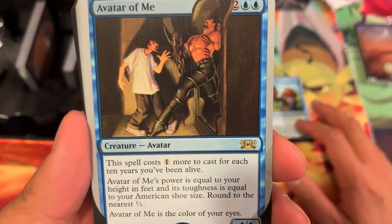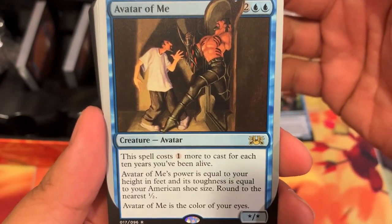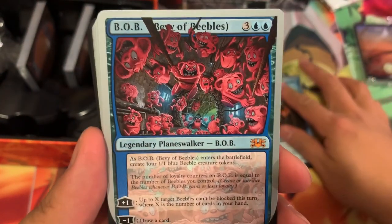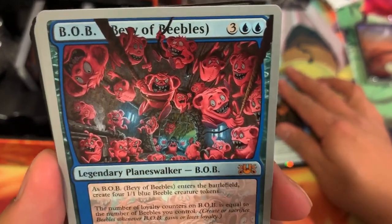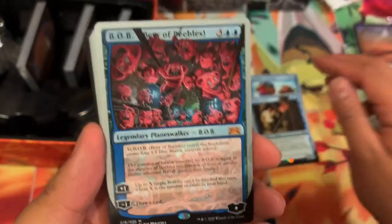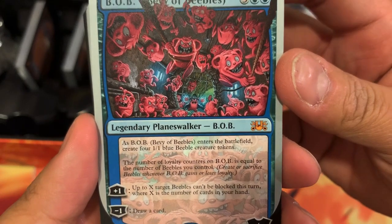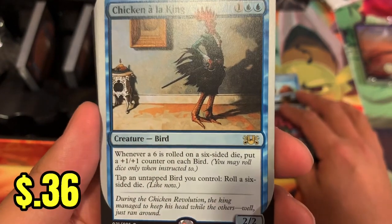Avatar of Me's power is equal to your height in feet and toughness equal to your American shoe size, rounded to the nearest half. Avatar of Me is the color of your eyes — I guess it would be black. There is the mythic: Bob Bevy of Beebles — a Legendary Planeswalker. As Bob Bevy of Beebles enters the battlefield, create four 1/1 blue Beeble creature tokens. The number of loyalty counters on Bob is equal to the number of Beebles you control. Chicken a la King.